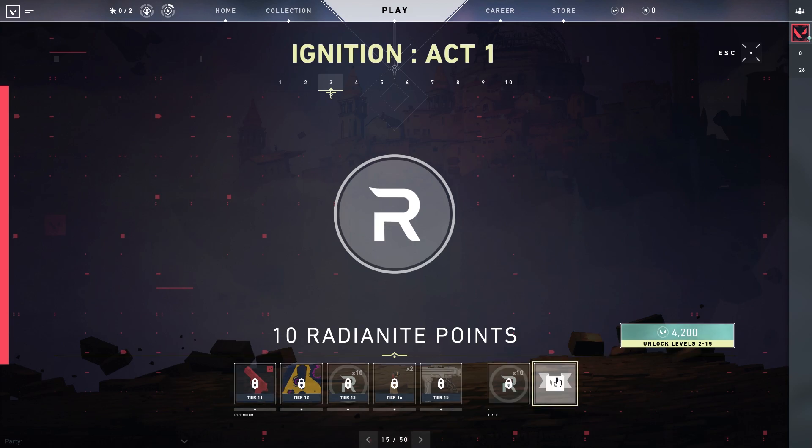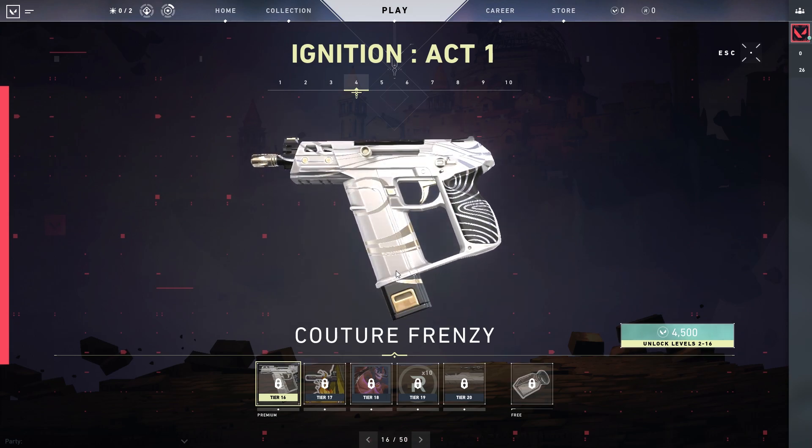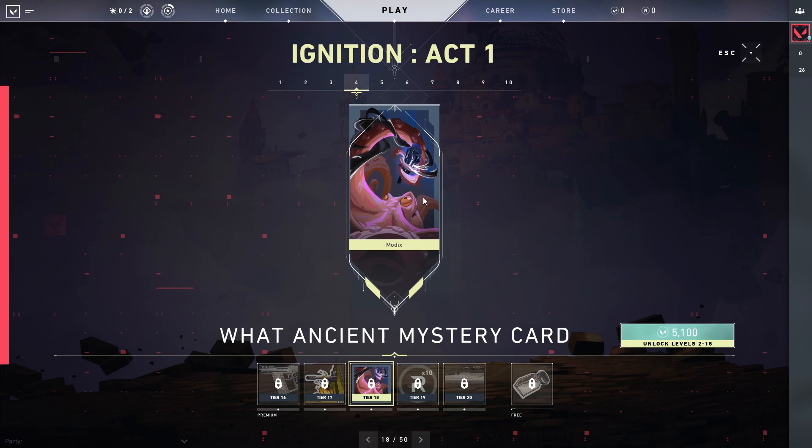We get 10 more radiantite points and then a Day One banner. Then we have a Frenzy skin — they're doing all sorts of weapon skins which is really nice. A Camper spray — oh god, it's going to get toxic. Then what's this: the Ancient Mystery card. That's like an octopus, right? That's really cool — what's he holding?